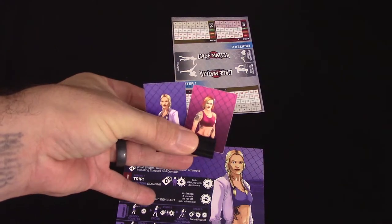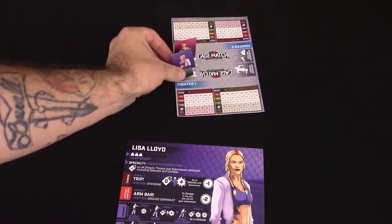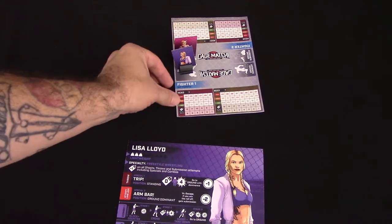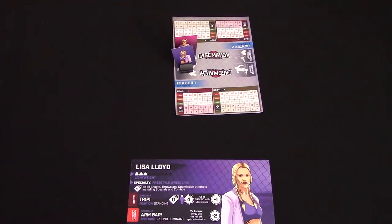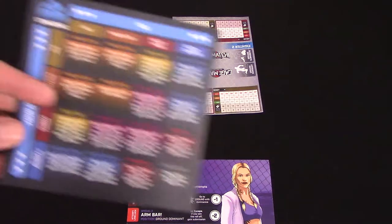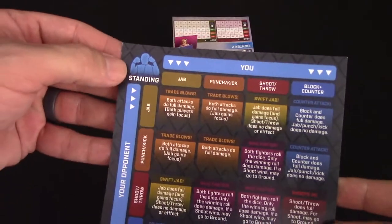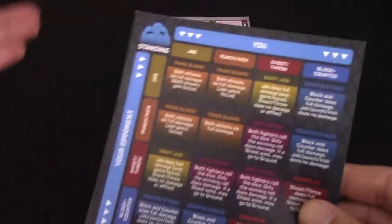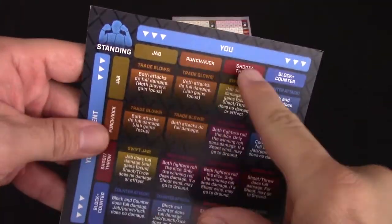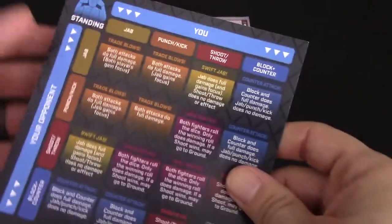We've got standees for both characters, and we're going to put them in the standing position on the fight board. Each player also gets one of the fight cards. The fight cards have two sides — the standing side and the ground side — and are used to reference whenever you do different moves during the game. It shows you and your opponent on one side, and on the other side it has submissive and dominant, depending on who did what move.